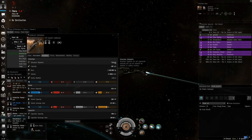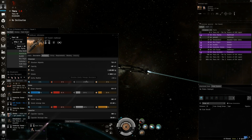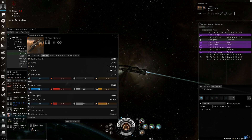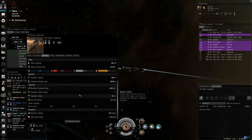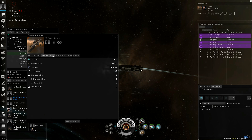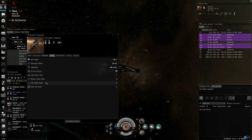Looking at the hit points: 750 for structure, 850 for armor HP, 600 for shields. 43 targeting range. The warp speed is 4.5 — I think that's about the same as all the others. For fitting, you have seven high slots, three mediums, and five lows.